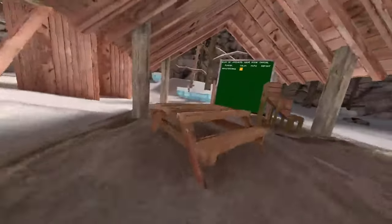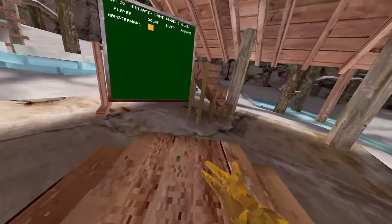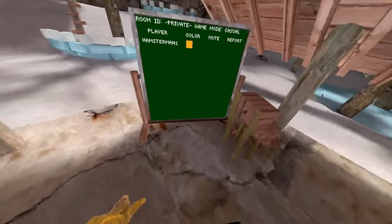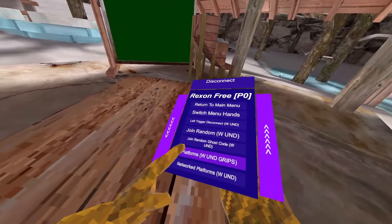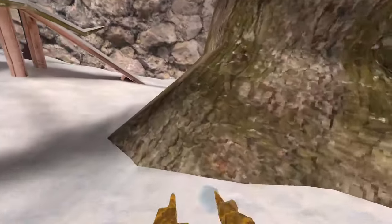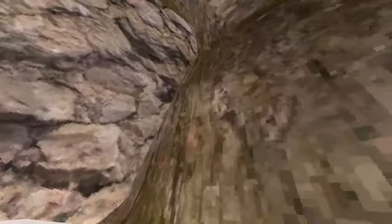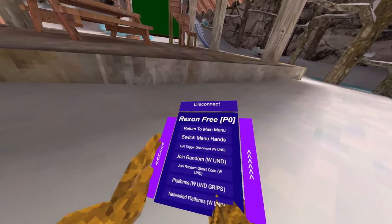Join random ghost code: when you turn this on it's gonna queue you for all the codes like Daisy09, Daisy Ron, all those good codes, so your ghost trolling is gonna be easier. Platforms — they were rainbow but same thing, it's kind of broken since the update and will be fixed. Network plots makes it so you can see other people's platforms. Moza speed boost gives you a small speed boost that's unnoticeable to other people but pretty good if you're playing competitive.